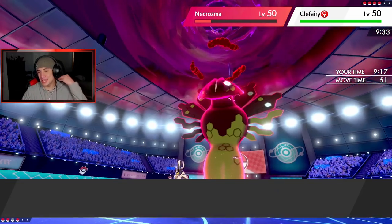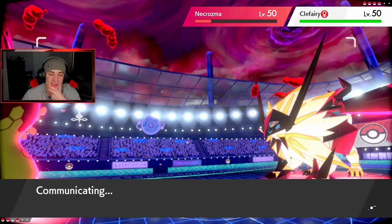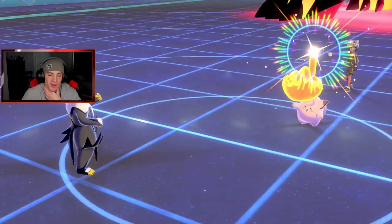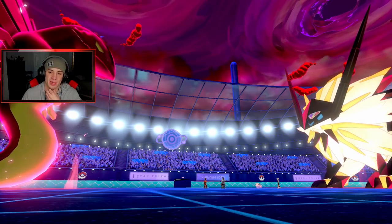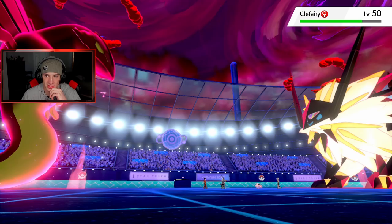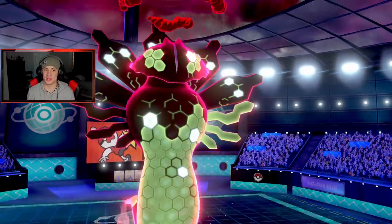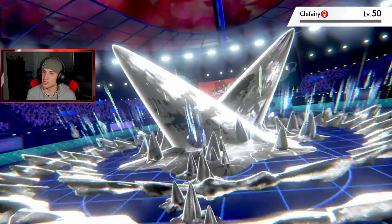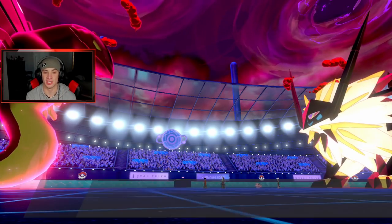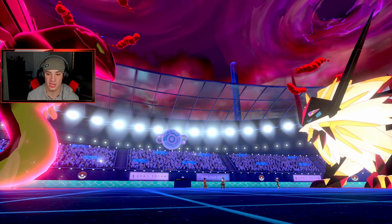I'm going to try Wicked Blow over onto Necrozma because Steel Spike should be able to take it out. Follow Me is going to come out — that's fair. Tapu Koko is going to go down here. I think he knows I have Power Construct, so he doesn't want me to proc it. I'm going to get a defense boost which is huge. He's got Entei in the back as his final mon. Dynamax turns are all over.